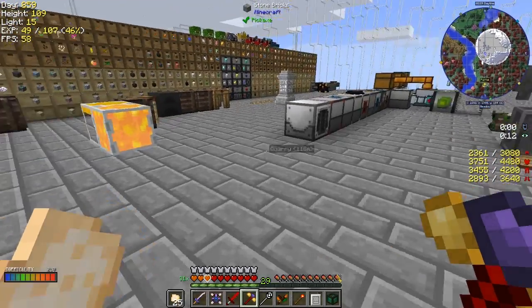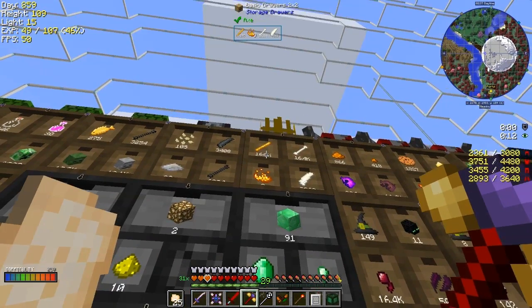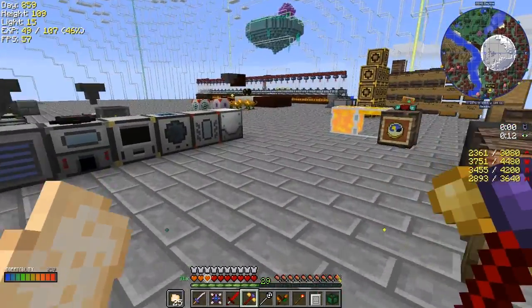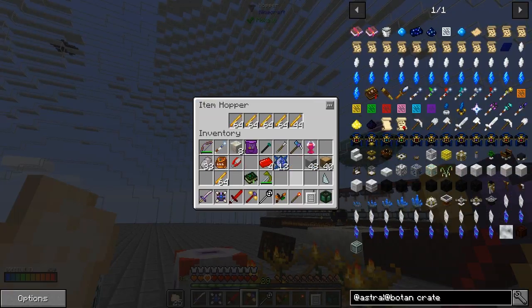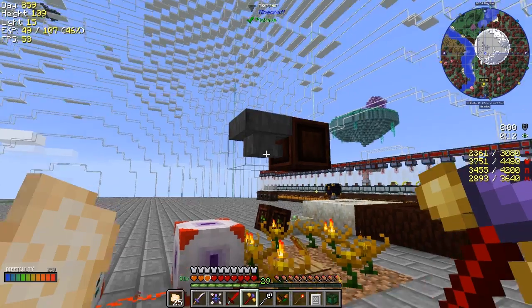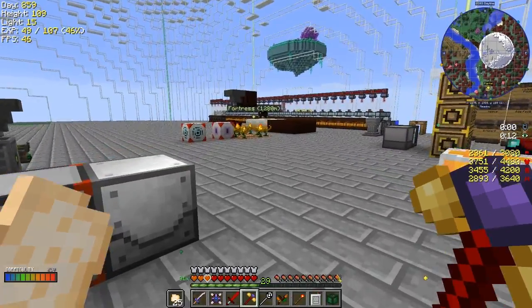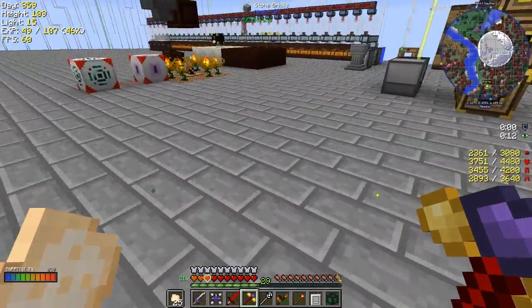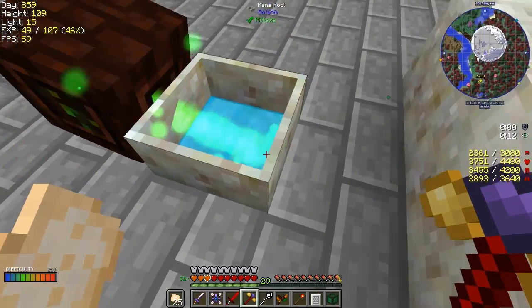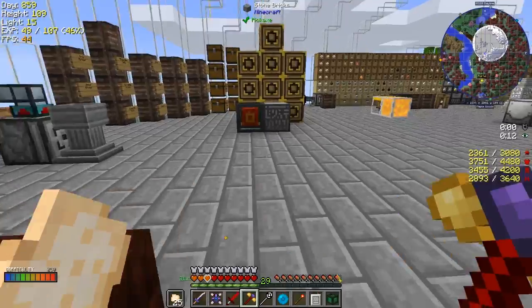That's working quite nicely. I'll fill up the hopper - I've got space for at least five stacks. Let's take five stacks in. So that will be producing mana. Now we can take an ender pool and throw it into here to make a mana pool - and now I've got my mana pool. Therefore we can actually make our runic altar.